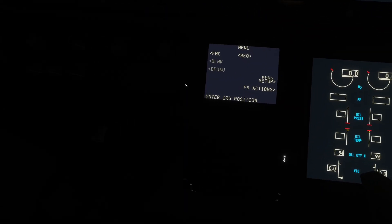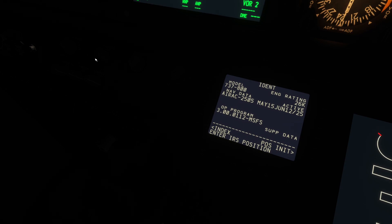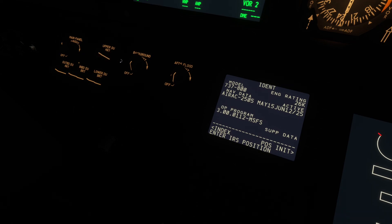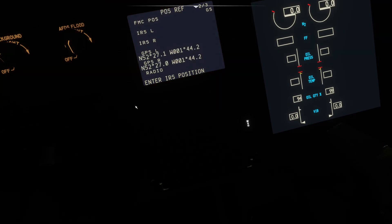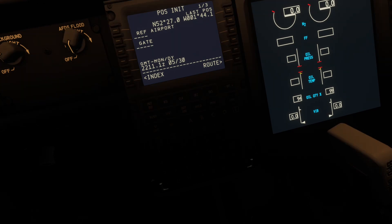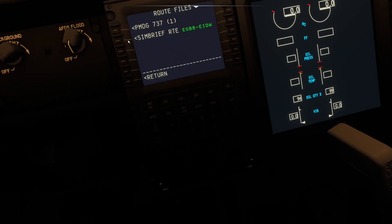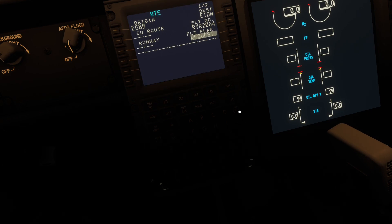I'll now import the nav data and go down to the FMC to show everything working. Let me get some lights on so I can see what I'm doing. Going into the FMC - pausing just to show the IRS has aligned, as you can see 'aligned' is displayed. I can then go into Route, request a plan from Simbrief, set payload and fuel, set the route, and load it.